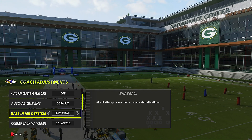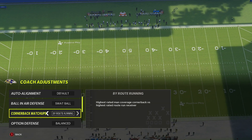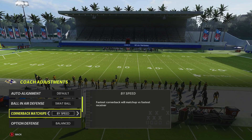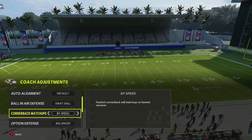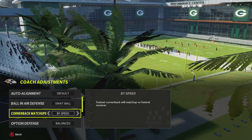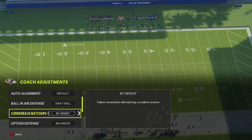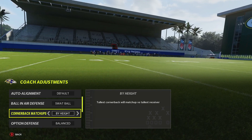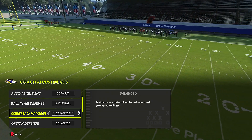Cornerback matchups — this is really good when you're using a man defensive team. You can go by speed: fastest cornerback will match up versus fastest receiver. If you're playing against the Chiefs with the Panthers, they'll put Jackson against Tyreek Hill — almost the same speed. In the red zone, go by height so they can't highball you. By route running is another option I don't really use much.